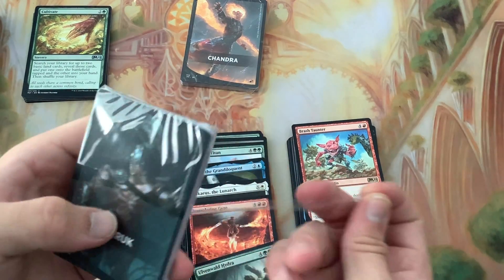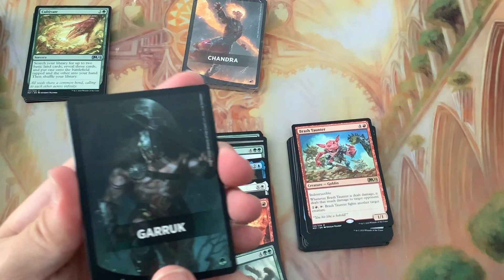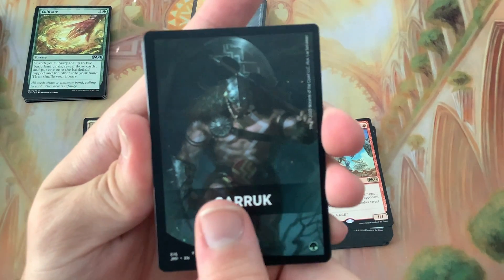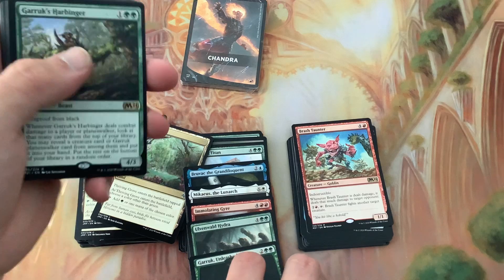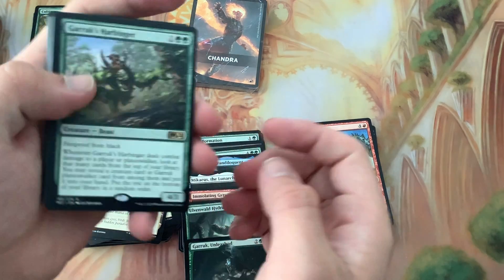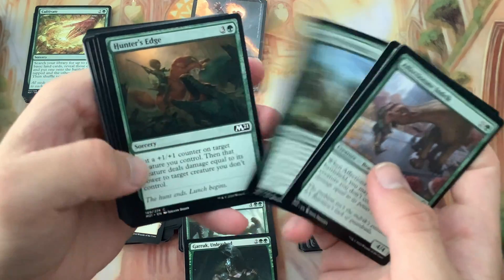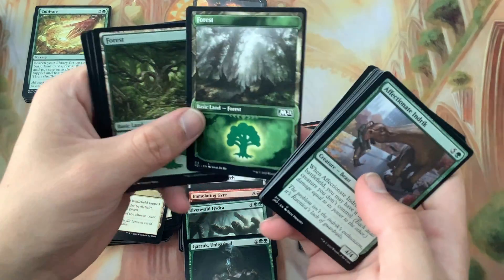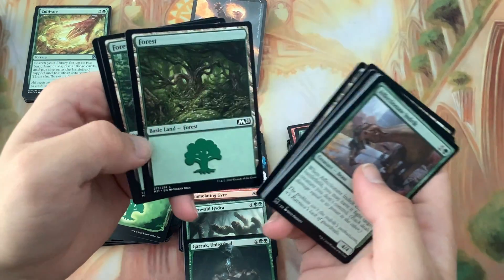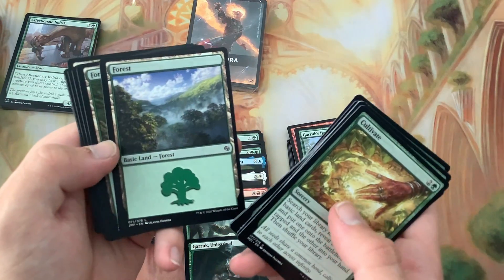Garruk pack - and we got Garruk Unleashed, I think that might be why he dropped a little in price, but he is our next mythic. Garruk's Harbinger, rare - Bush Strider, Hunter's Insight, Garruk's Uprising, Ranger's Guile - that's a good one, most people don't think about that especially against counterspells. It gives you a Forest too - that's nice. I guess because they only give you M21 cards in this one.